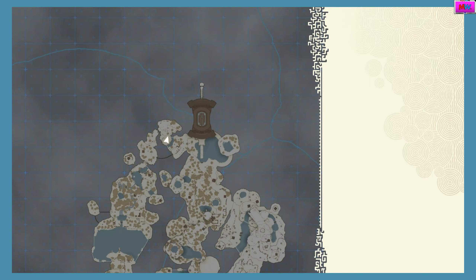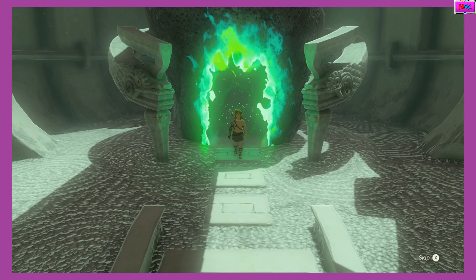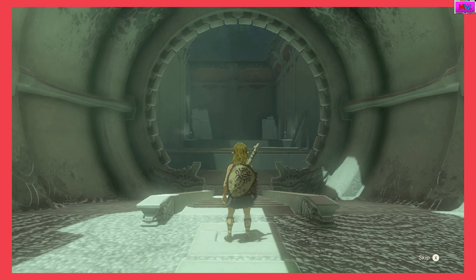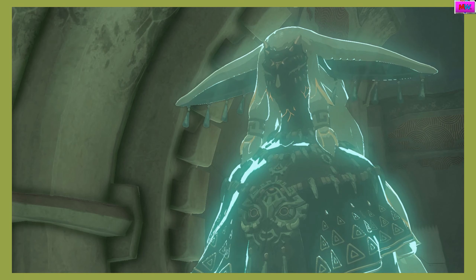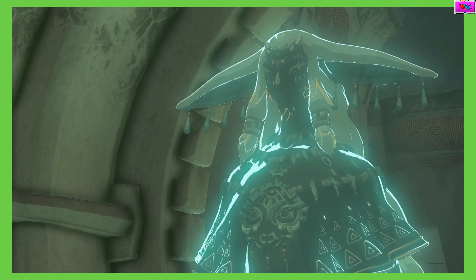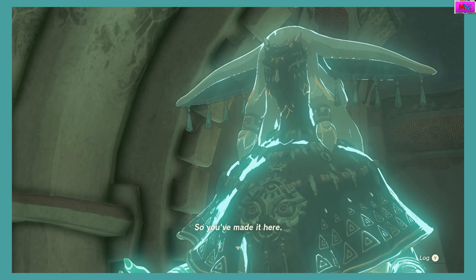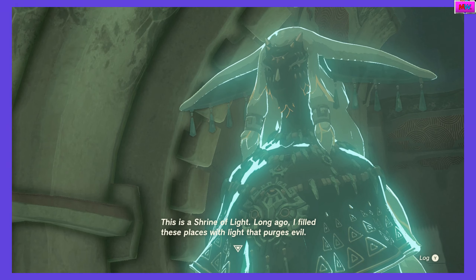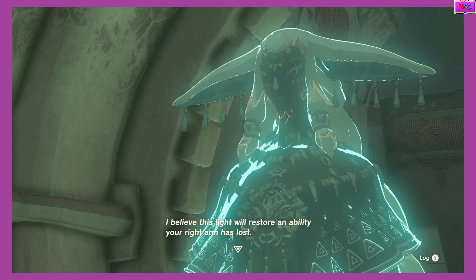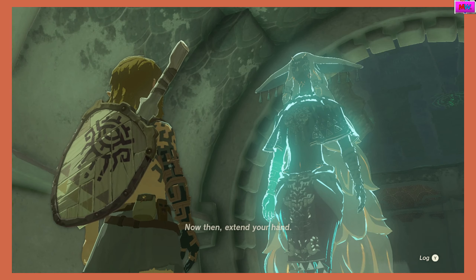I like these better. I'm going to skip every shrine cutscene after this one. So you've made it here. This is a shrine of light. Long ago, I filled these places with light that purges evil. I believe this light will restore an ability. Your right arm is lost. Now then, extend your hand.